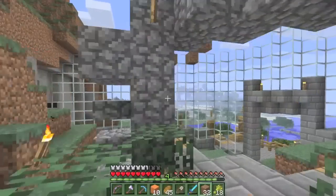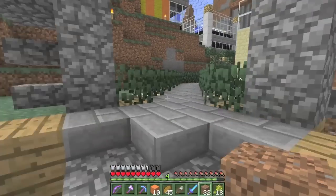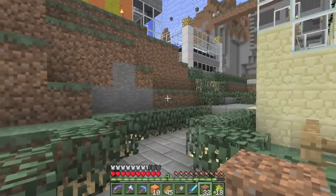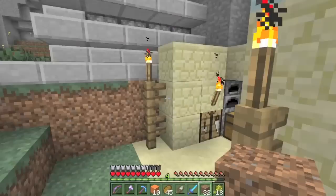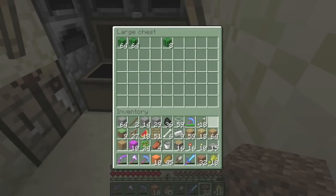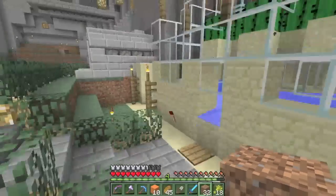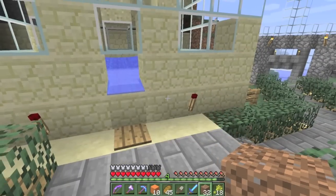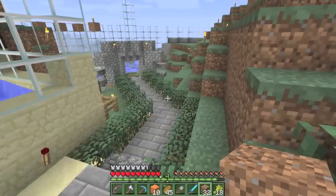I haven't used Silk Touch on glowstone yet, but I can finally get more glowstone now. I've been using it sparingly until I have an easy way to get more. Silk Touch is the best way to get glowstone - it's better than Fortune for the most part. You get more of it because you get the glowstone block directly.